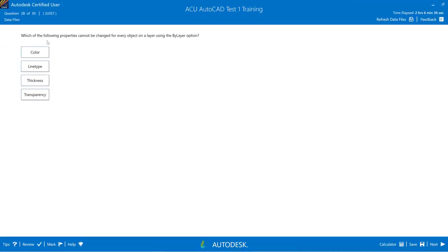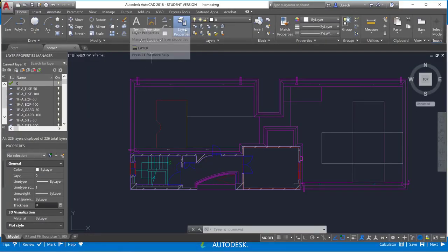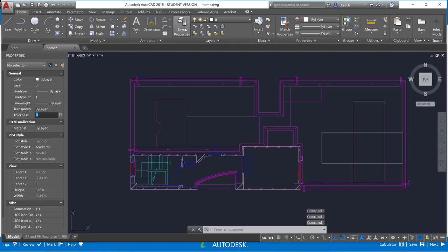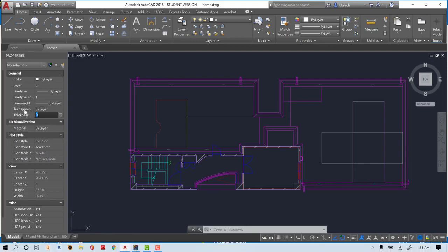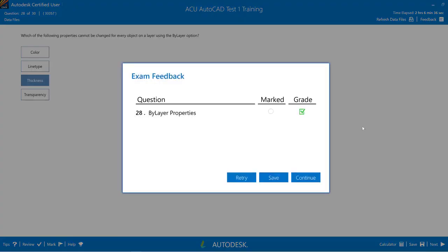Question 28: Which of the following properties cannot be changed for every object on a layer using the By Layer option? Options: color, line type, thickness, transparency. Checking layer properties — color, line type, line weight, and transparency can all be set by layer, but thickness requires a specific number. So the answer is Thickness.